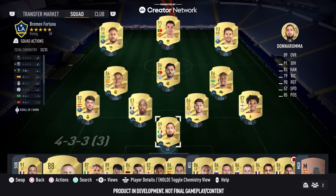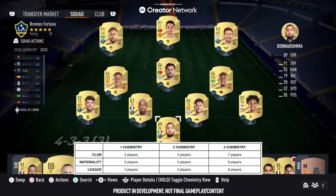In order to get one chemistry for a player — one notch of chemistry out of three — you need two players from the same club in your starting 11, or two players of the same nationality, or three players from the same league. To bump that up to two chemistry, it can either be four players from the same club, five players from the same nationality, or five players from the same league. And then if you want all three chem on a player, that's seven players from one club, eight players from the same nationality, and eight players from the same league.